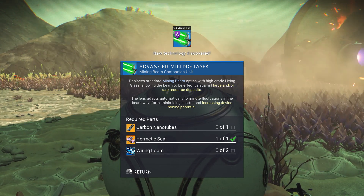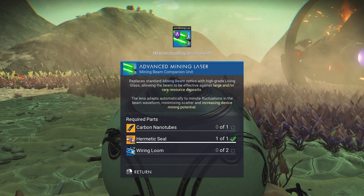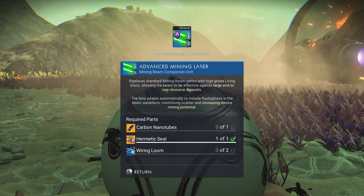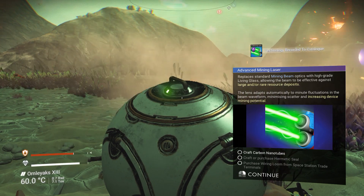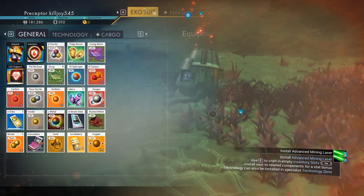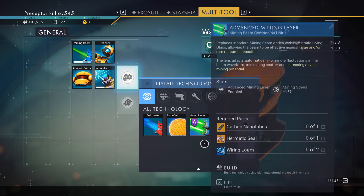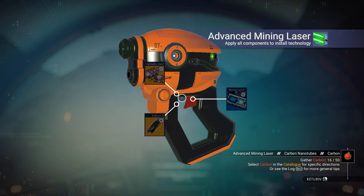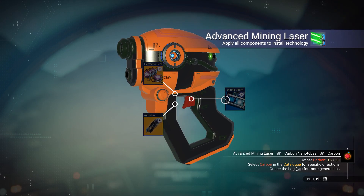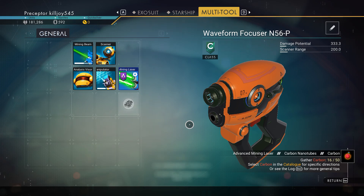Sometimes if you go along the storylines and you already have some of this, it will give you something else. Let's get crafting. Let's go ahead and go to our multi-tool — they want us to install the advanced mining laser, which needs one nanotube and two wiring loom. We do not have wiring loom, but that's easy to figure out.